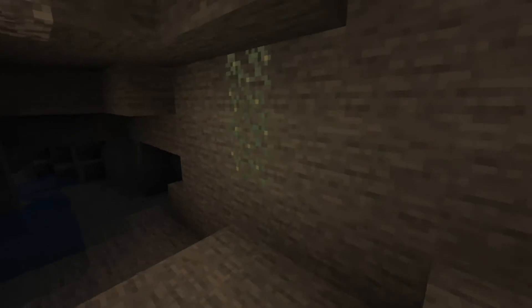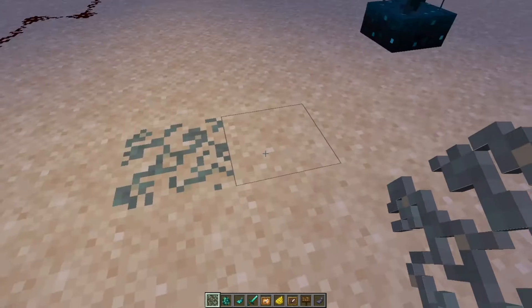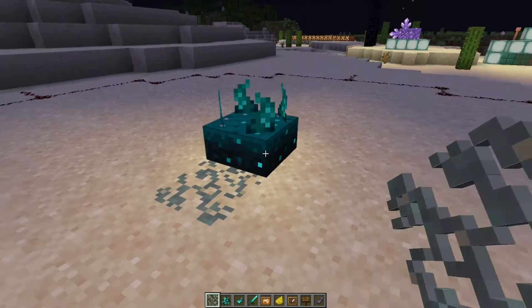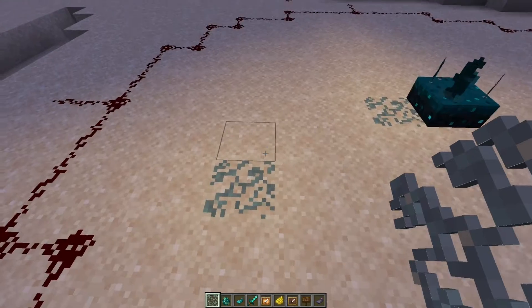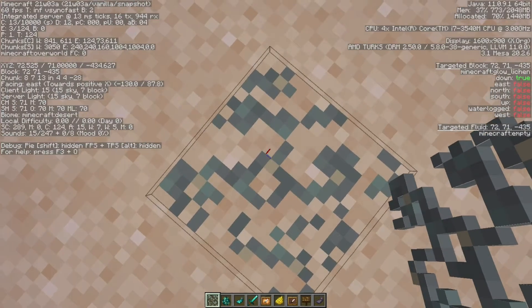The last item in the snapshot is called the glow lichen. You can see it spawns in caves kind of sporadically — if you just fly around, you can see it spawns in patches here and there, so it shouldn't be too hard to get your hands on. You can place these on any side of a full block, but not on half blocks or anything like that. Unlike everything else in the snapshot, this actually does emit light, creating a light level of seven.